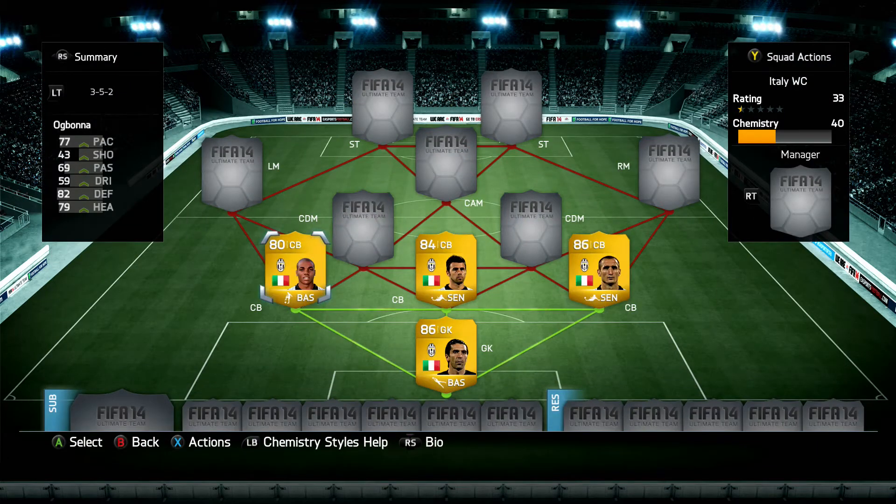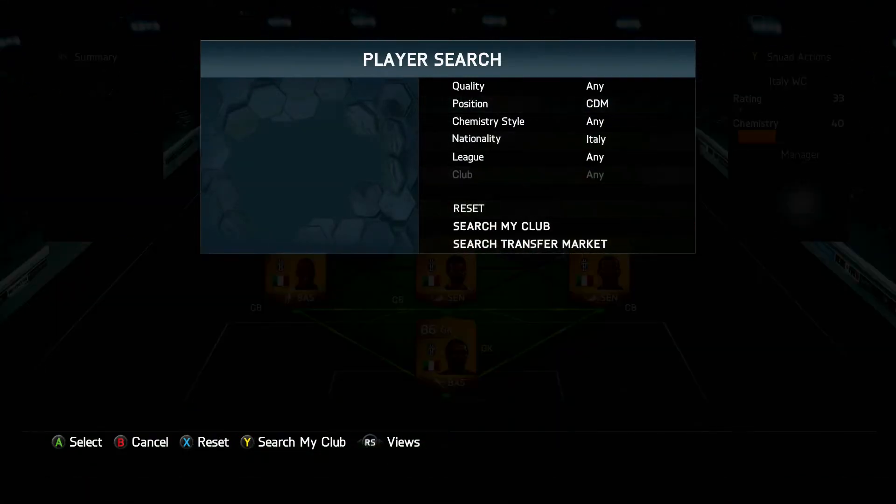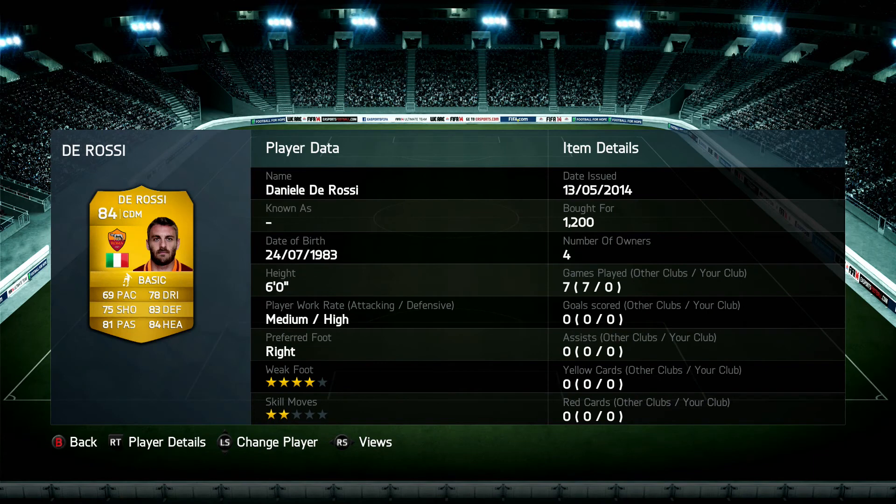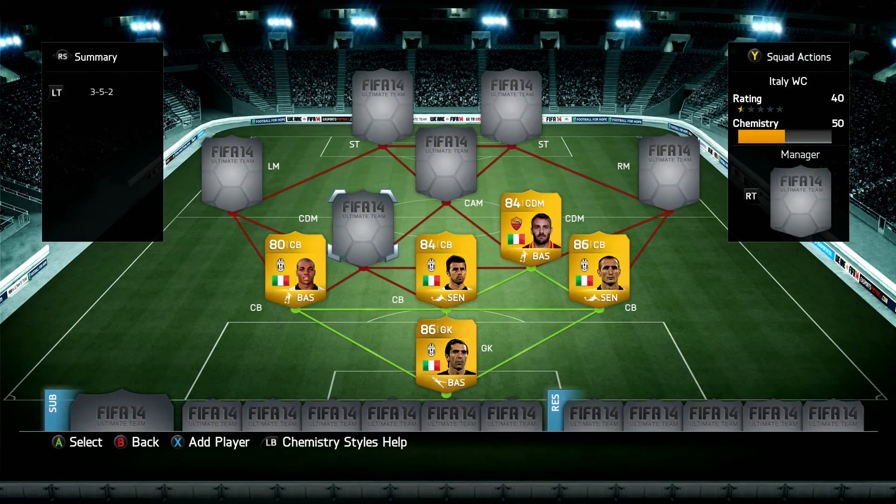Moving on to the CDMs — the first is De Rossi. He's got a Team of the Season card available, 84 rated player for 1,200 coins. He's one of those players with very well-rounded stats: 69 pace, 78 dribbling, 75 shooting, 83 defending, 81 passing, and 84 heading. Obviously not gonna be getting up the field too many times with the high defensive work rates, but does the job holding that CDM position. This team has very good defenders and CDMs, with very attacking strikers — having CDMs always back works fantastically well.